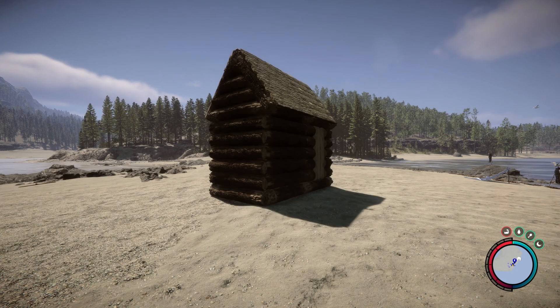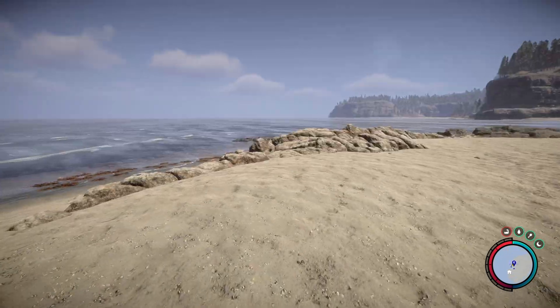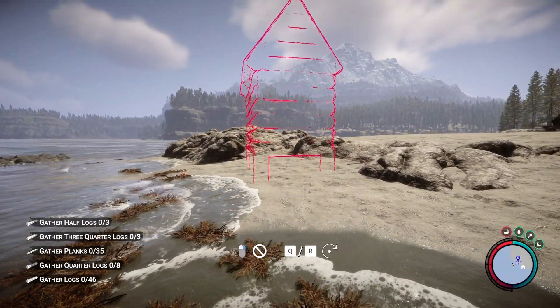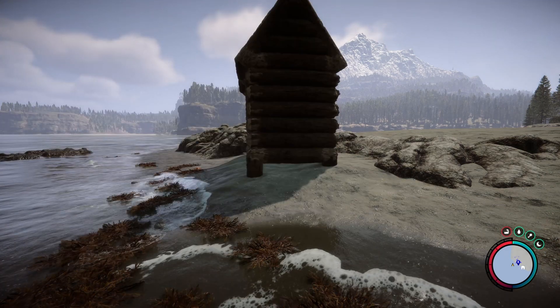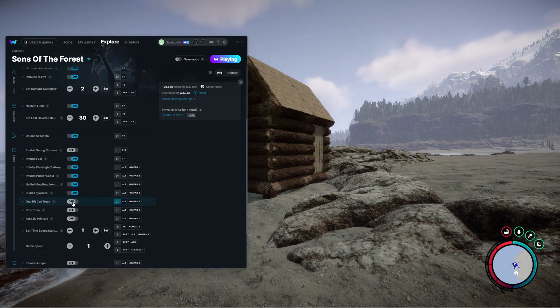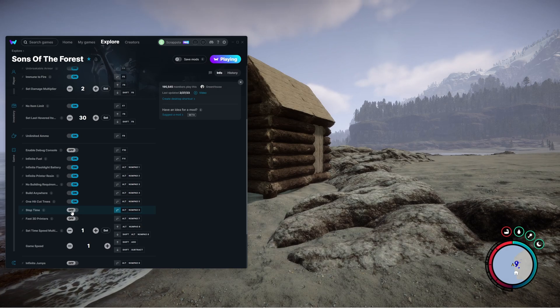No building requirements means you can instantly build a selected item from the build guidebook — like a cabin or whatever you want. Build anywhere allows you to build in places you normally cannot, such as over the ocean where you normally wouldn't be able to place a structure. Once you toggle build anywhere, it goes live.